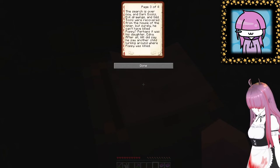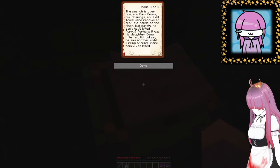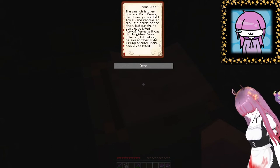The search is over now. The dark books, evil drawings, and odd tools were recovered from the house of the miner. But surely he can't have killed Poppy. Perhaps it was his daughter Edna. I've played other horror maps that have done a scarier anime than this. I'm running from a banner.